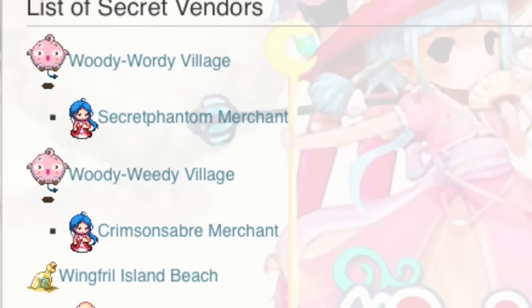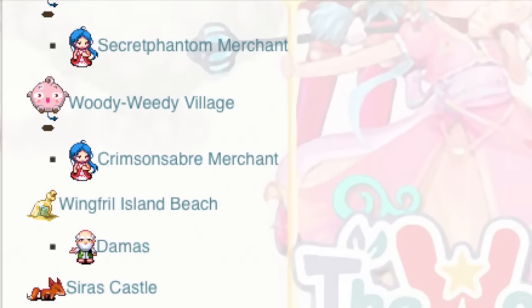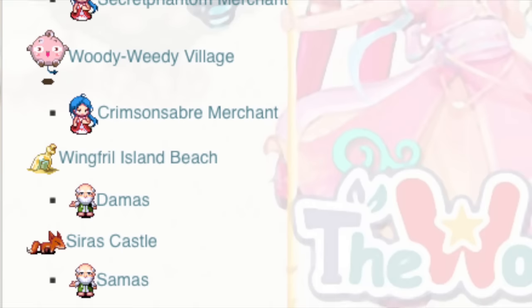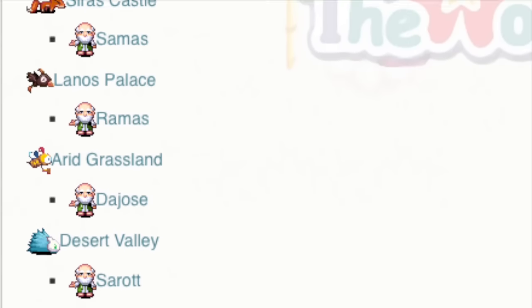Over here is a list of these NPCs — if you want to pause the video to look at them, go ahead. There are only six NPCs, three on each side: Cyrus has their own three selective NPCs and Lanos have their own three. You can pause it or click the link in the description for the wiki and check it out.